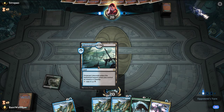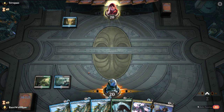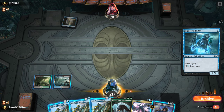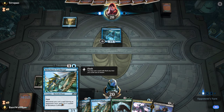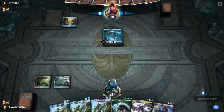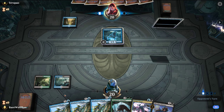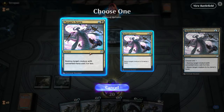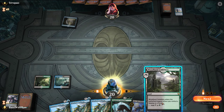Being on the play is good here. This could be the mirror — Spectral Sailor. So this is the Simic Flash deck. So this is where it becomes an interesting game, where you force them to tap out on their turn. Oh, this is Mono Blue. In that case, you're dead. And they missed a land drop, which is great.